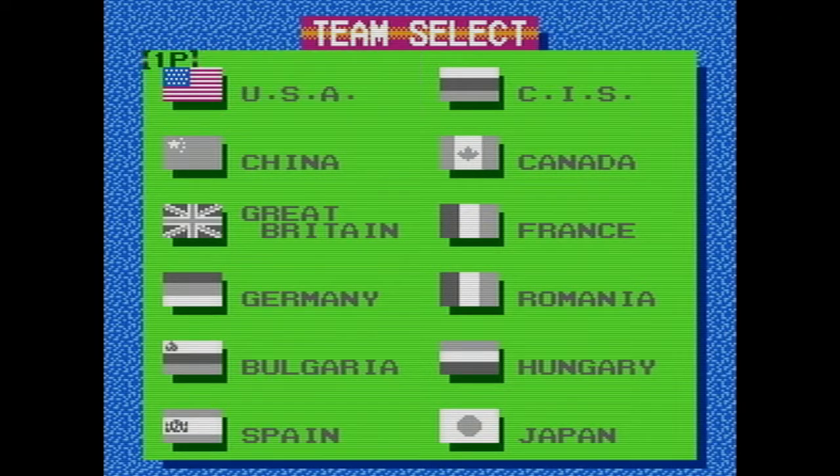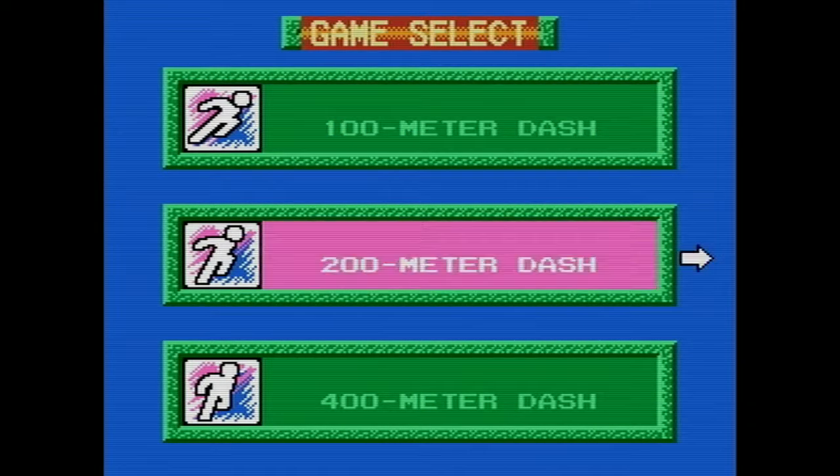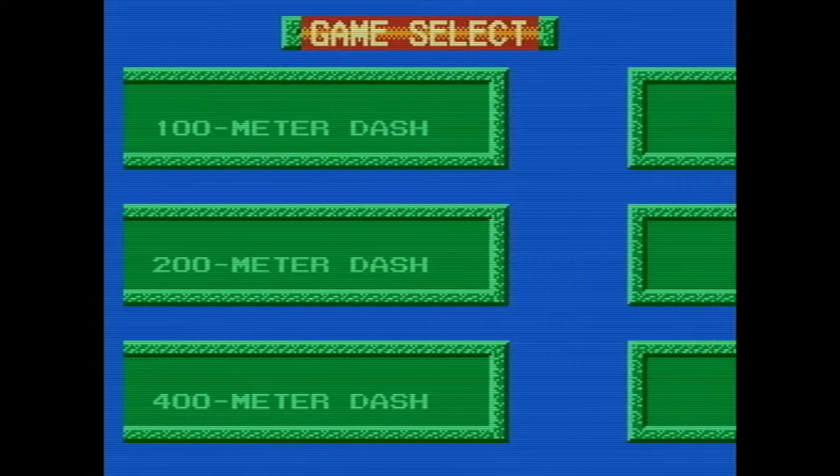Automatically, you'll notice we have a couple more countries to choose from, but Russia is missing — so no great USA versus USSR events. But we got these modes here: a bunch of dash modes, relay, hurdles, jump. You can see there's a little bit bigger selection of games in this one.